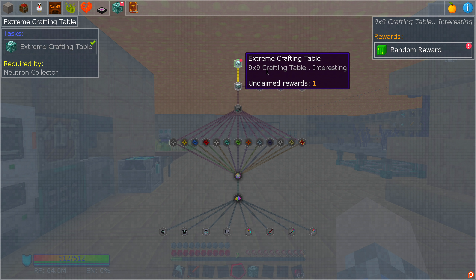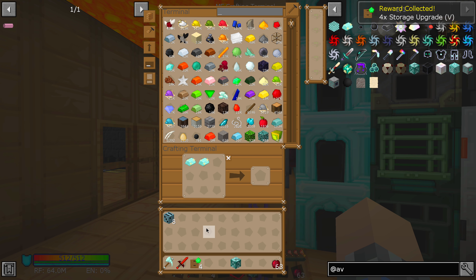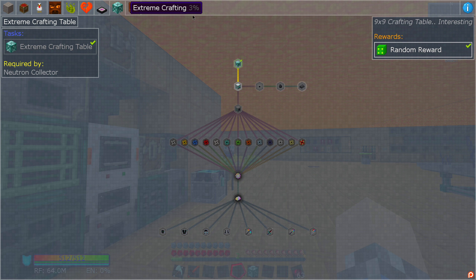We're not going to have a good reward though, are we? We're going to get something real. 4x storage upgrade — it's not the worst thing, it could be worse, but it's not the best thing either. What does the mod want us to do next, now that we've created the extreme crafting table?